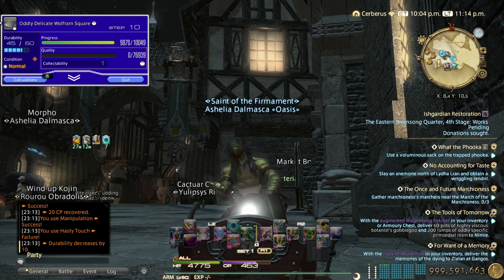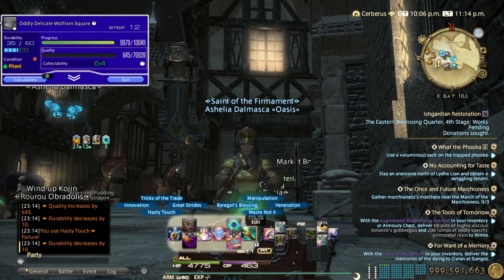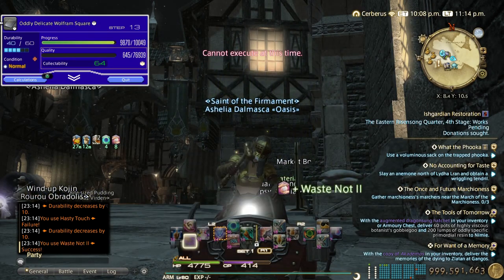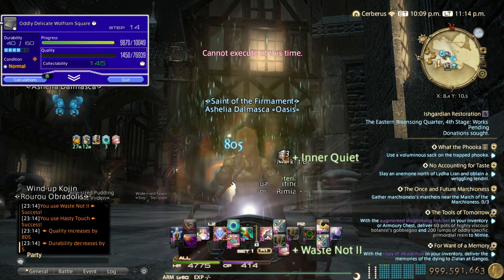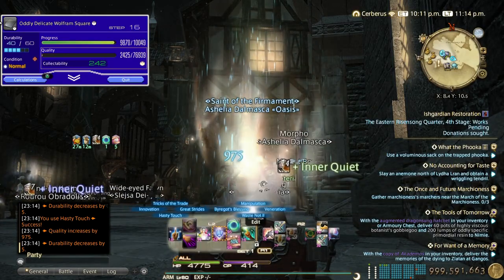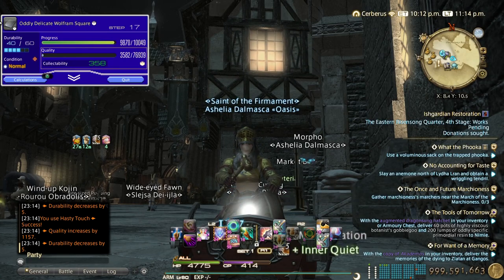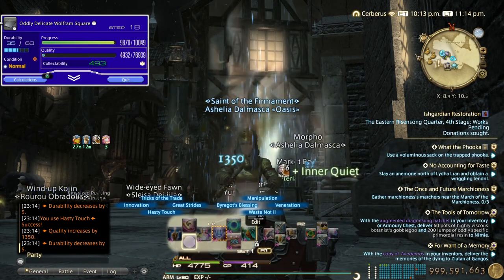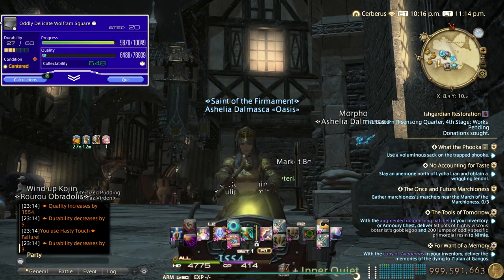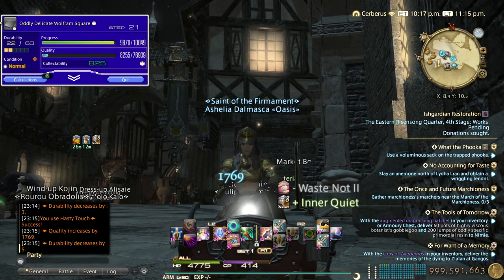I'm just gonna spam hasty touch until I get a condition. Pliant is always great — use waste not to continue getting touches. If I get centered now I will pop patient touch, but I'm not getting any. Spend those last four waste not two stacks.